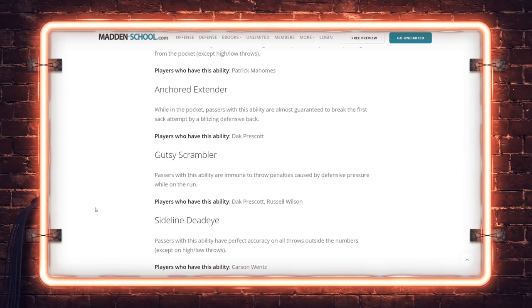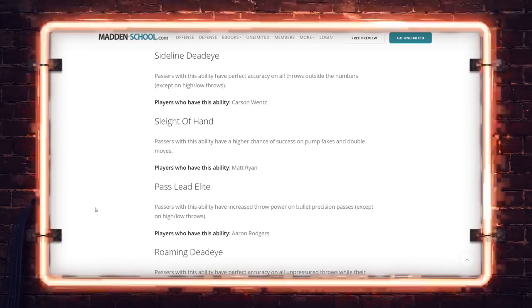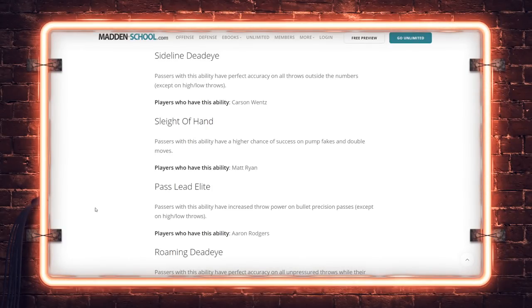Roaming Dead Eye: passers with this ability have perfect accuracy on unpressured throws while their feet are set outside the pocket. In Madden 20, players would let off the sprint button to no longer trigger the on-the-run animation, allowing them to make any throw even if it looked like a cross-body. I'm curious if EA tweaked this so your feet actually have to be set to get guaranteed accuracy — a lot of players mastered Roaming Dead Eye early as a combination of No Look Dead Eye and Dashing Dead Eye at the same time.